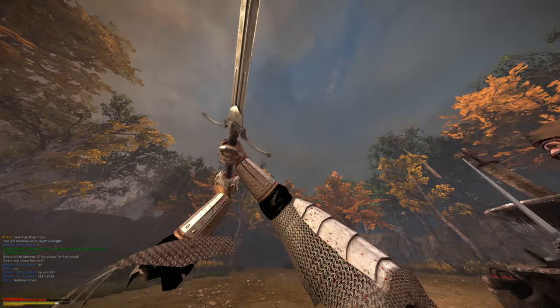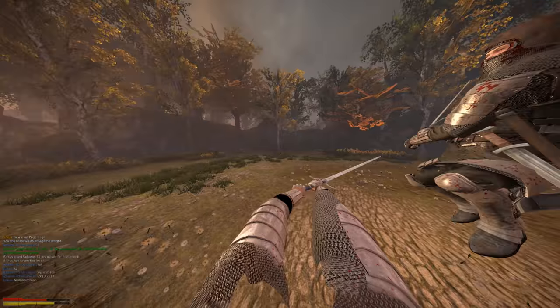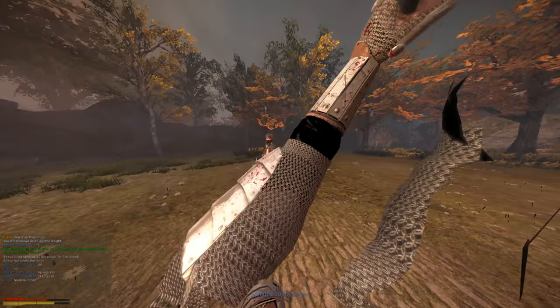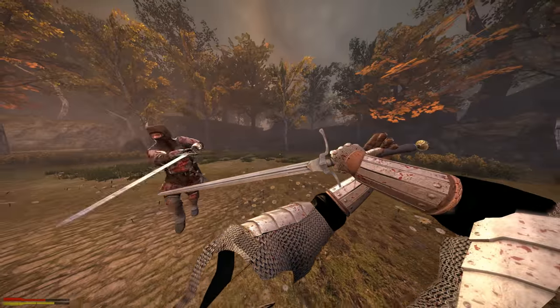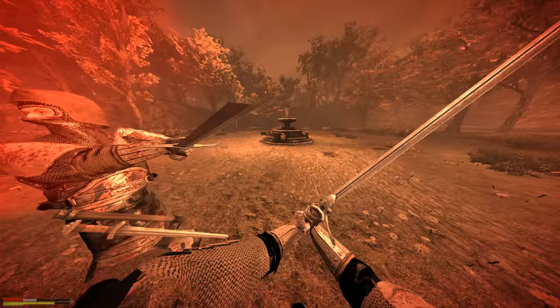I try to fake a reverse here and do a feint. He ends up falling for it and I manage another hit on him. He tries for a riposte to reverse slash but is out of reach. On the follow-up stab he feints again, and I end up falling for it.